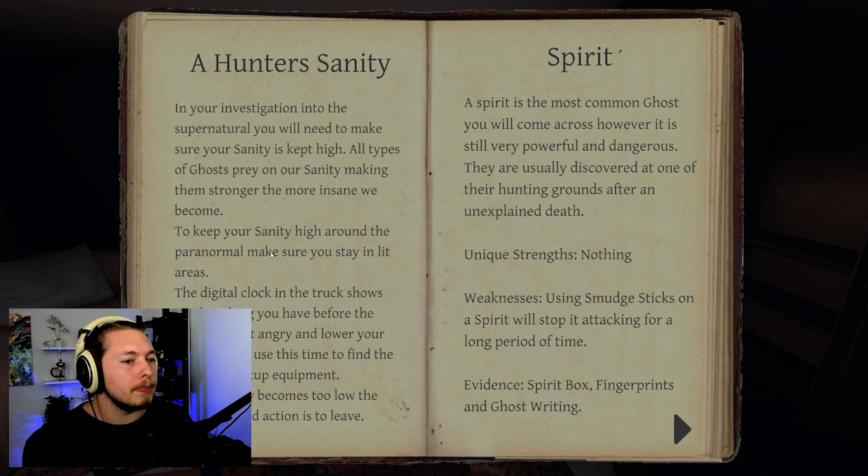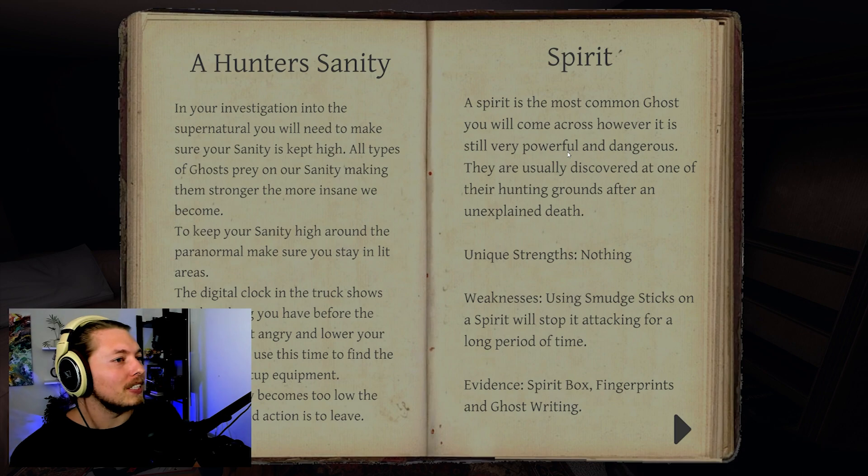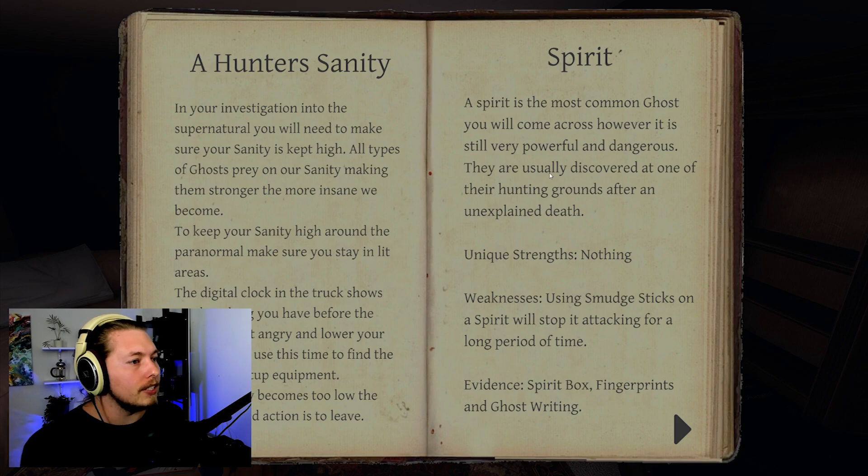To keep your sanity high around the paranormal, stay in lit areas. The digital clock in the truck shows how long before the ghost will get angry and lower your sanity faster. Use this time to find the ghost and set up equipment. If your sanity becomes too low, the recommended action is to leave. A spirit is the most common ghost - still powerful and dangerous, usually discovered at their hunting grounds.